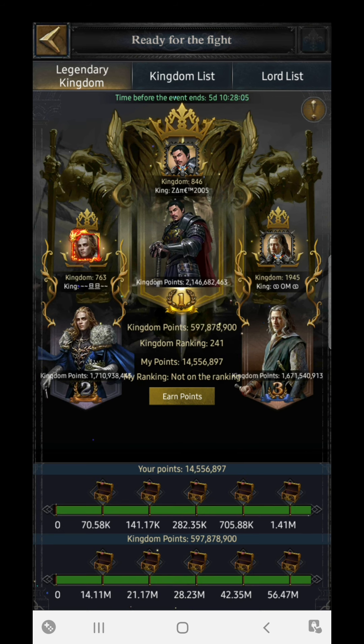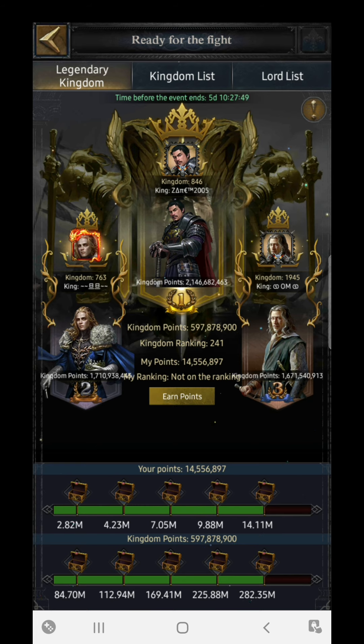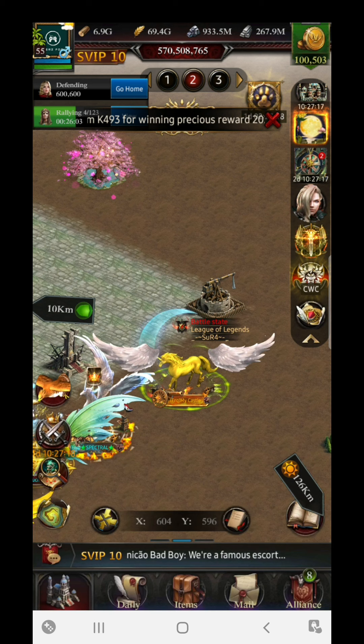In this particular event there are different things. First is Kingdom Points — you can collect these rewards if your kingdom has already completed all of them. Then there are Individual Points. Now, on the individual points there are different categories: the first is soldier training, the second is soldier advancement, and the third is skill enhancement points. The fourth and fifth categories are not very useful, so just neglect those. The first three are very important.